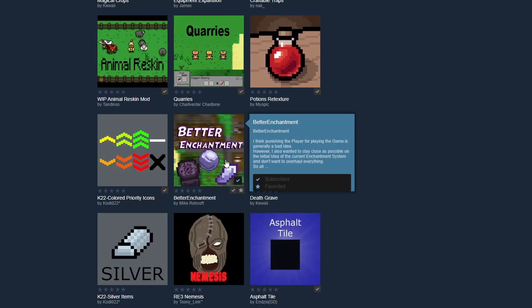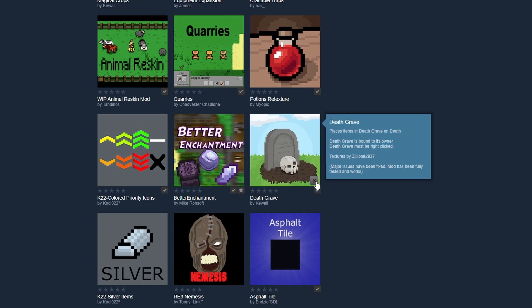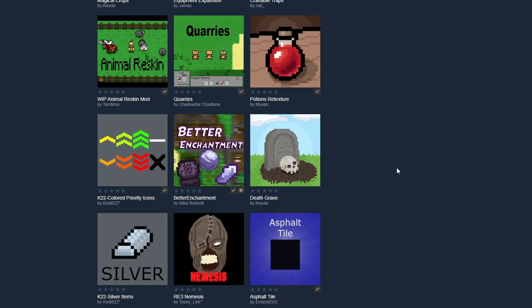It's just as simple as clicking subscribe on that green button. And if you ever want to unsubscribe — let's say you subscribed to death grave and maybe you don't like the idea of leaving a grave behind — you can always unsubscribe, but of course you have to reload after doing that.